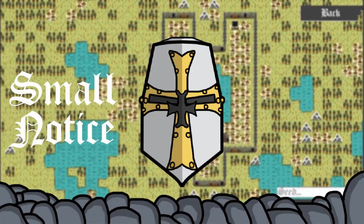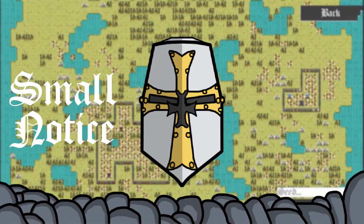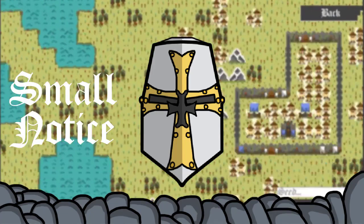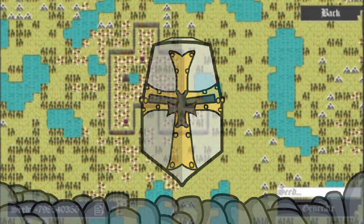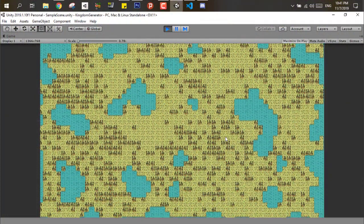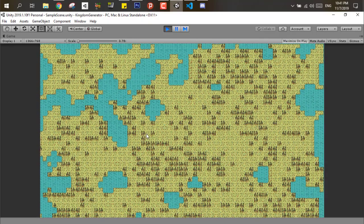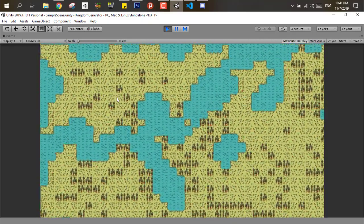A small notice: this video is going to be a bit more technical. I tried my best to explain the algorithms and the steps as simply as I could. And before tackling those steps, I wanted to get a working camera system that can zoom in and out and move all around the map. I have to say this part was a bit tricky, but with some math tricks I was able to get it up and running.